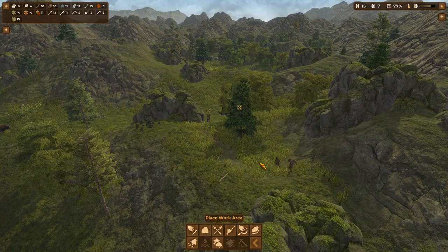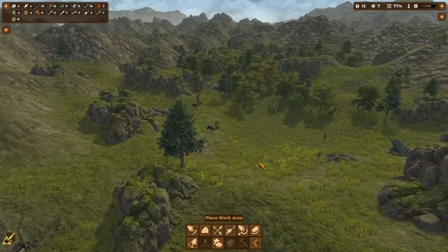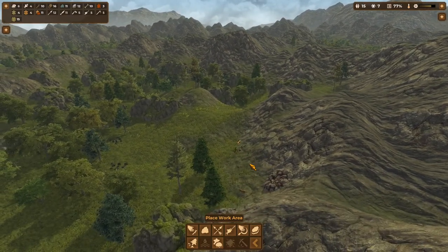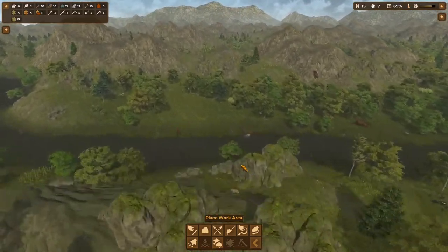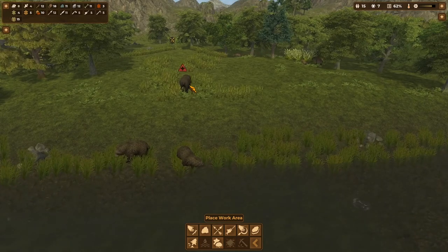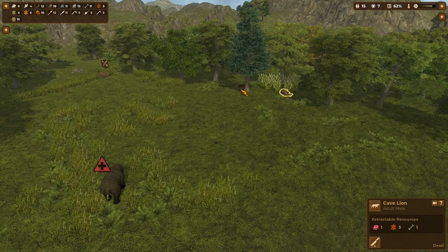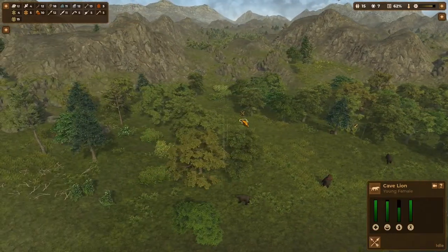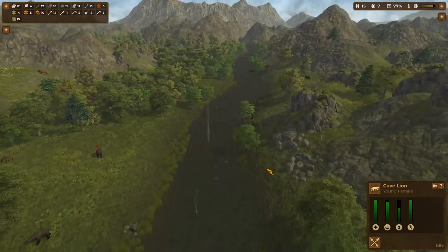Sounds like a bear's got something — you have natural predators in this game and you can sometimes scavenge corpses of animals killed through natural predation, though usually the predator will eat them first. Oh — there are cave hyenas here too. There's a dead cave lion — that's interesting. We can try to scavenge that, but there are a lot of predators here so we need to be careful. They may just leave us alone, so we'll see.